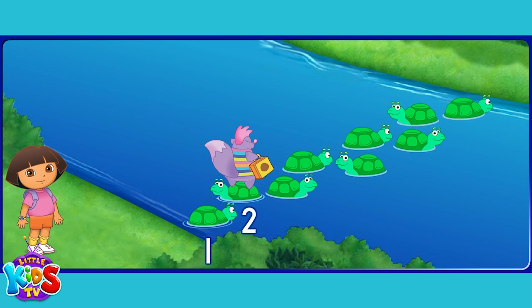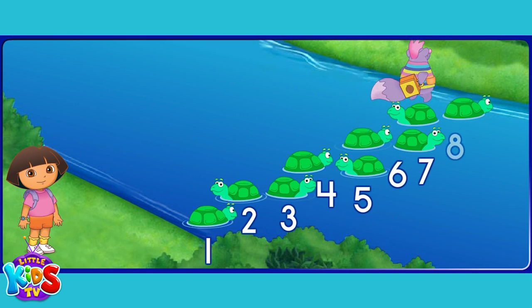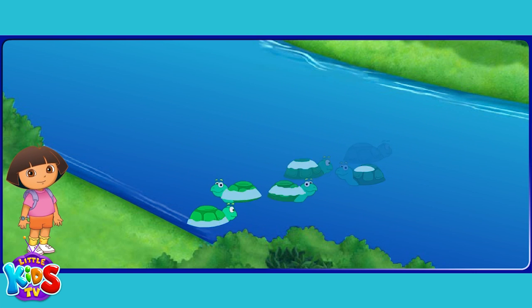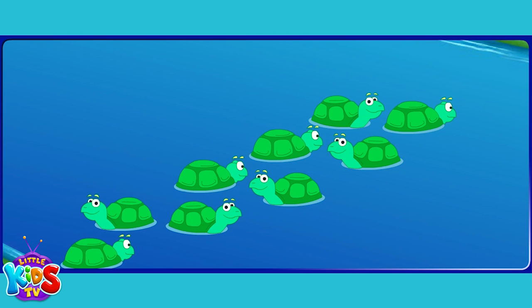Click on the button that has the missing number of turtles. One, two, three, four, five, six, seven, eight. Now it's my turn. I see nine turtles — one, two, three, four, five, six, seven, eight, nine. But I need ten.